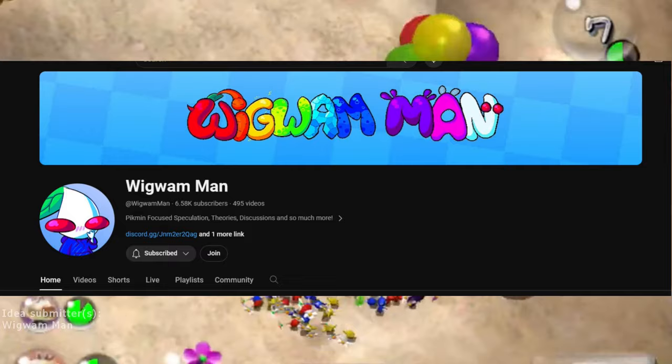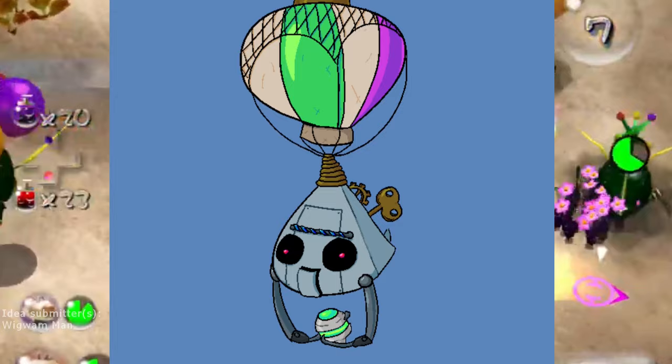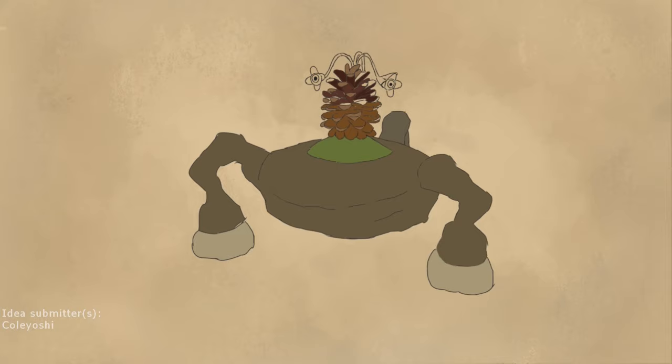Now we're down to our final few submissions. Here we have a submission from a fellow Pikmin content creator, Wigwam Man. For his submission, he submitted the awesome Clockwork Darigi Bug. Expanding on the regular version, this enemy throws proximity mines and sometimes even tracker mines. I didn't end up making my own drawing for this one, as it already fits with my style really, really well.